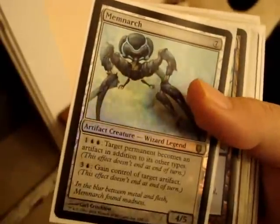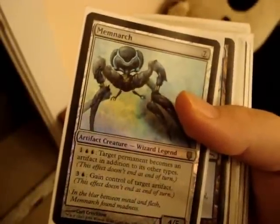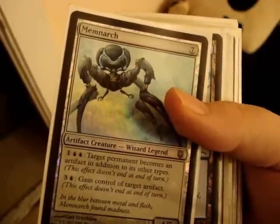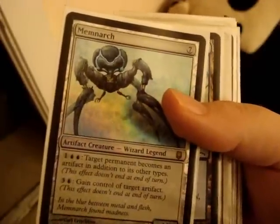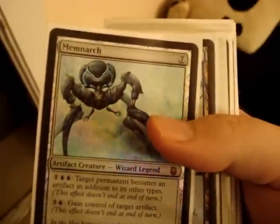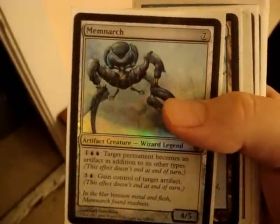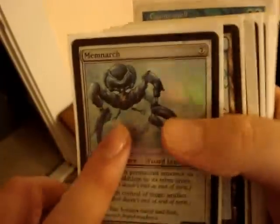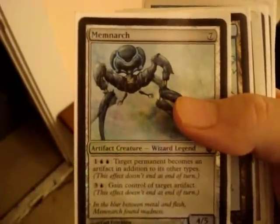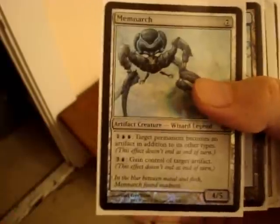Memnarch — seven casting artifact legendary creature. Pay two blue and one colorless: target permanent becomes an artifact in addition to its other types. Its second ability: pay one blue and three colorless mana to gain control of target artifact. By the way, this card is foil. Basically you can change your opponent's permanents to become artifacts, then gain control of them and use them against the opponent.